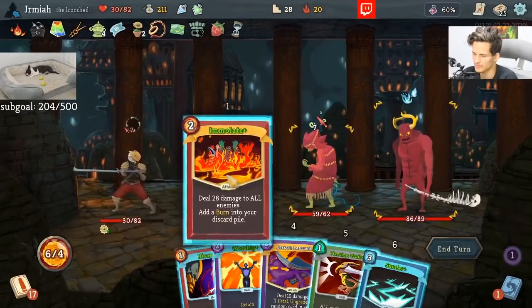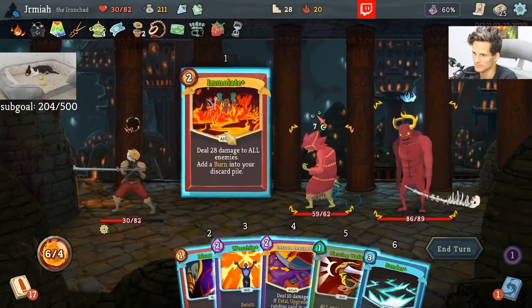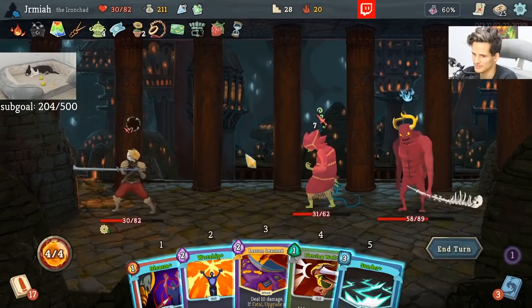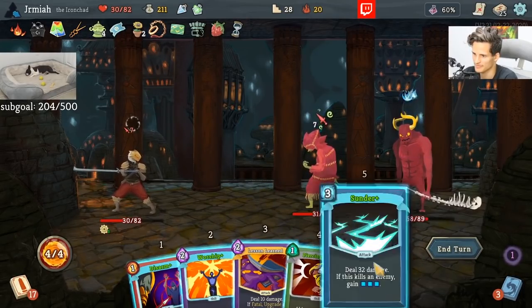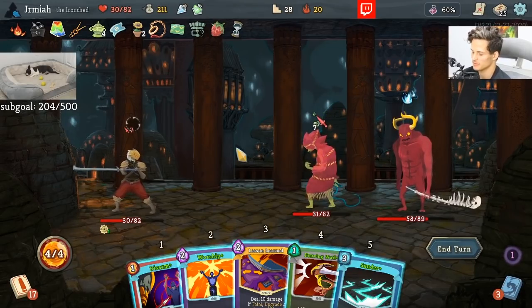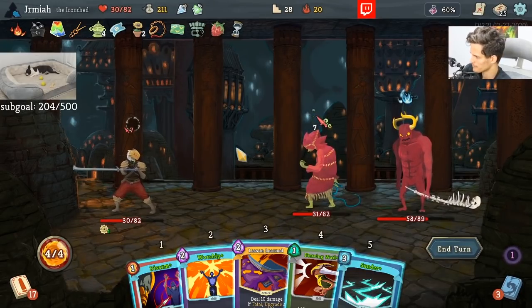We've got Immolate Sunder. Unfortunately, this guy's still alive though. Is that a problem? Should I be focusing on him instead, despite the fact that Sunder gives me energy back? Mantra decks are generally pretty slow, but Mantra can be something you can add to a deck that sometimes works out. It's very situational, but I think for the most part they're too slow.